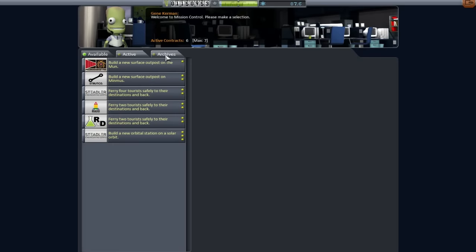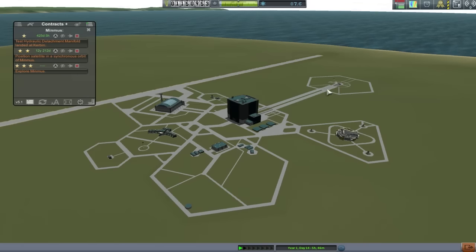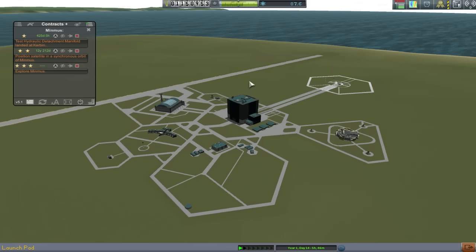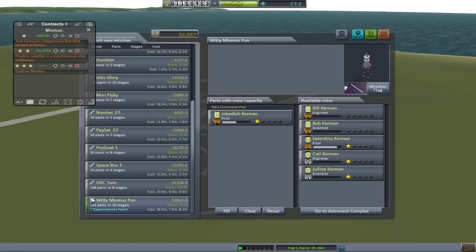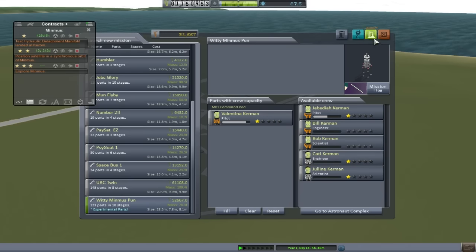We've taken a few contracts to make it worth our while. We've left behind the designer new surface outpost on Minmus because with our technology level at the moment I thought it best not to. We do have a little test to do whilst landed - a hydraulic manifold. We need to place a satellite into synchronous orbit around Minmus and also do the explore Minmus contracts: take science from orbit, get into orbit, take science from the ground, land. Invoking the spirit of Blue Peter, we go to the launch pad and scroll all the way down to the bottom of the list. Here's one I made earlier - the witty Minmus pun. Obviously we're going to kick Jebediah out, put Valentina in, and let's go.